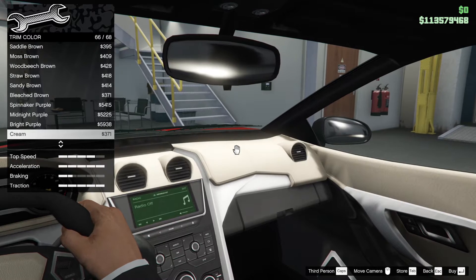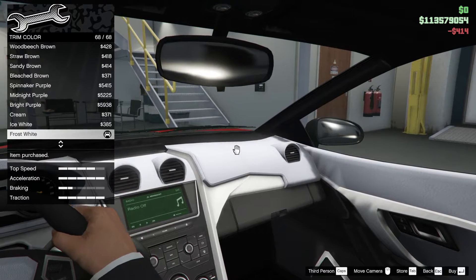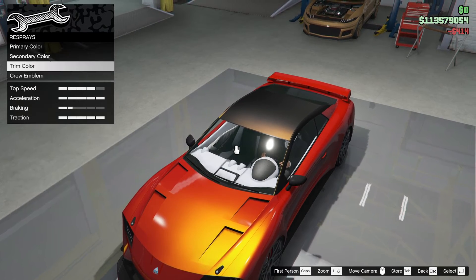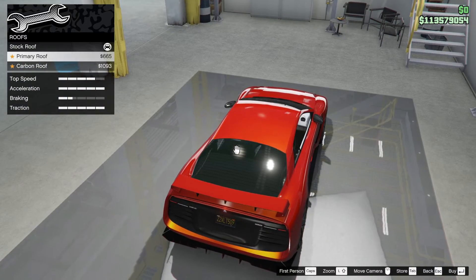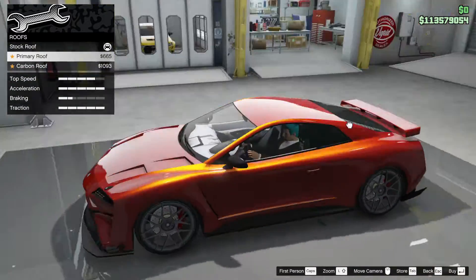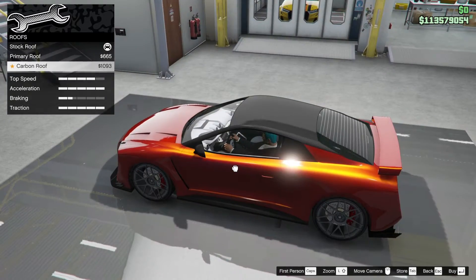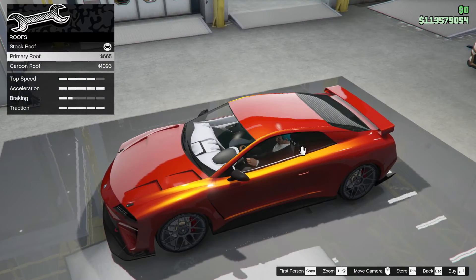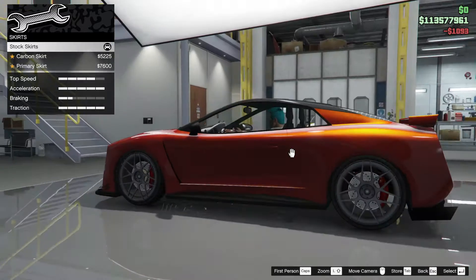Reversing back through the color options — ice white, frost white — that's the one. Crew emblem on. For the roof, primary roof looks nice, but the carbon roof gives a much cleaner look because it removes that funny metallic tint. Going with carbon roof for that reason.